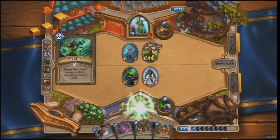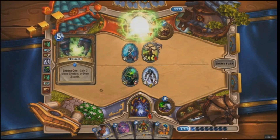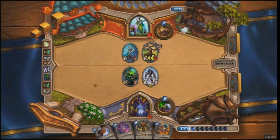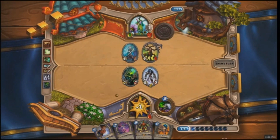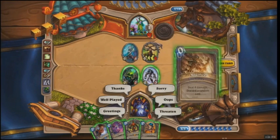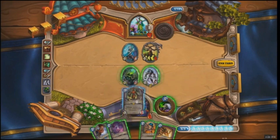The Druid pulls out a Wrath, dealing three damage this time. All he needs is two more damage to win the game and we won't even get to Jaraxxus. He plays Nourish to draw some more cards, then uses his Hero Power to deal one more damage — now the Warlock's at one health. But he doesn't have the last point of damage. That's great for the Warlock, because now he can play Lord Jaraxxus with some minions already on the board.